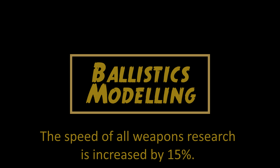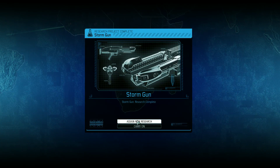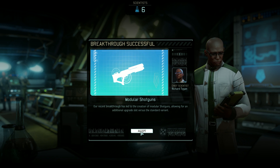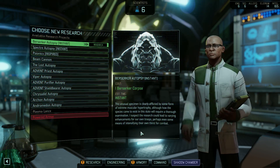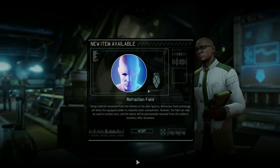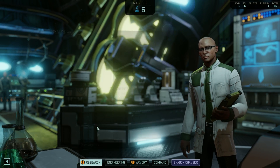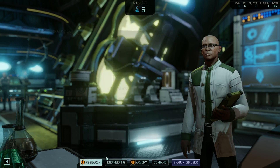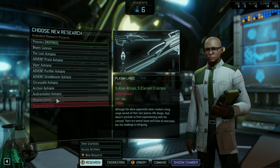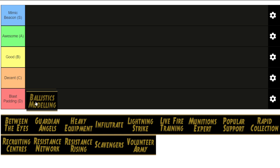First up is Ballistics Modeling. This one is pretty horrible — it reduces weapon research time by 15%, which is probably going to save you a day or two. It's not a great buff. That time will add up as you research more weapons, but it's still really bad. Maybe if you were playing on Legendary where the research times are longer, or if you were going for the Exquisite Timing achievement, this might be useful. But I really find these abilities that give you a smidgen of extra time to be pretty useless, so into the Blast Padding category for you.